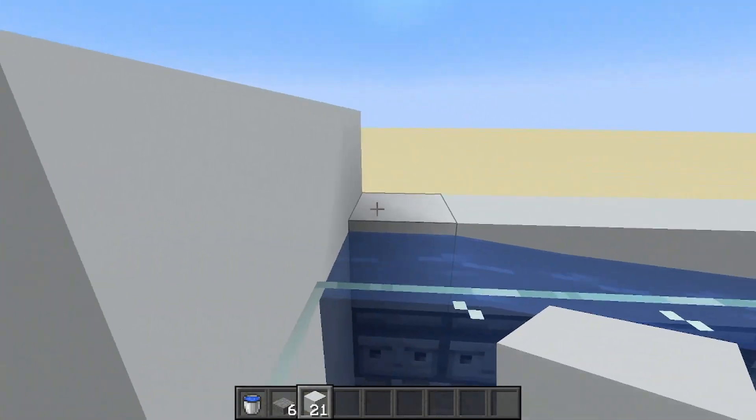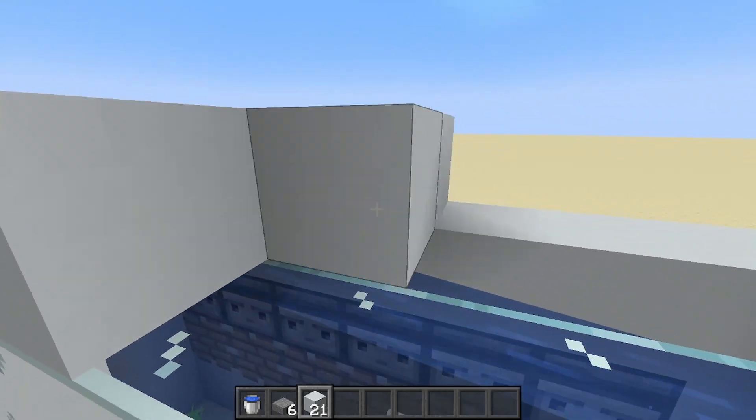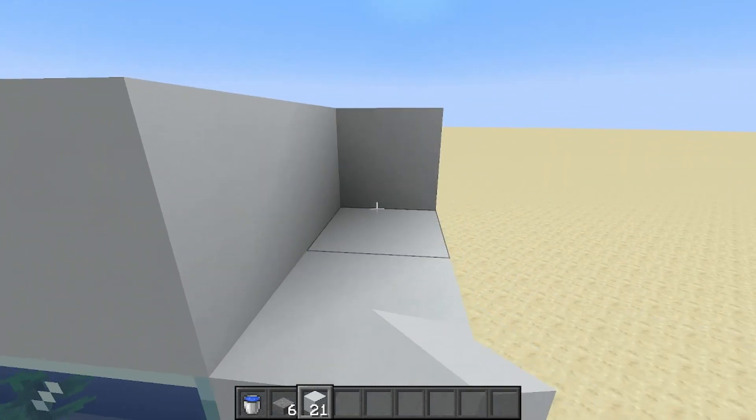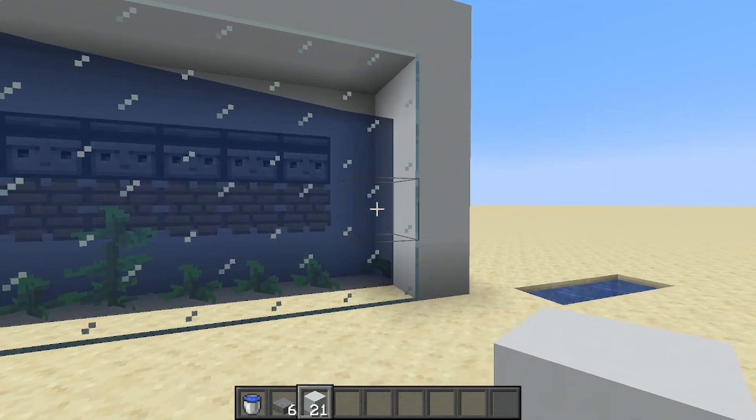Next, place in the last of your building blocks along the top here to make a roof. This ensures that no kelp will spill out the top, so hopefully this should be a completely spillage-free farm.